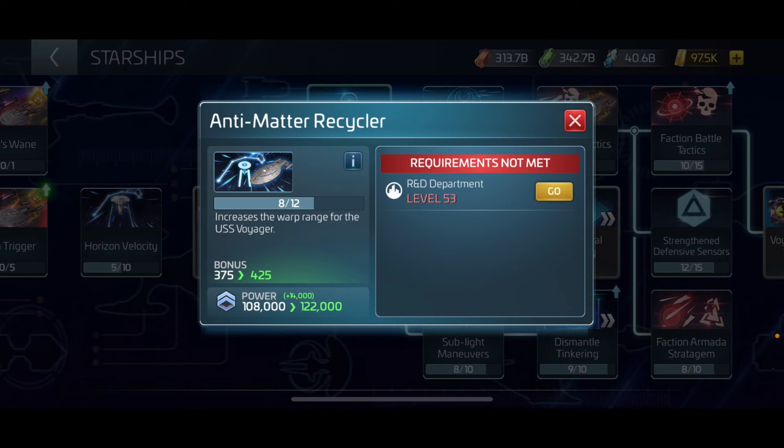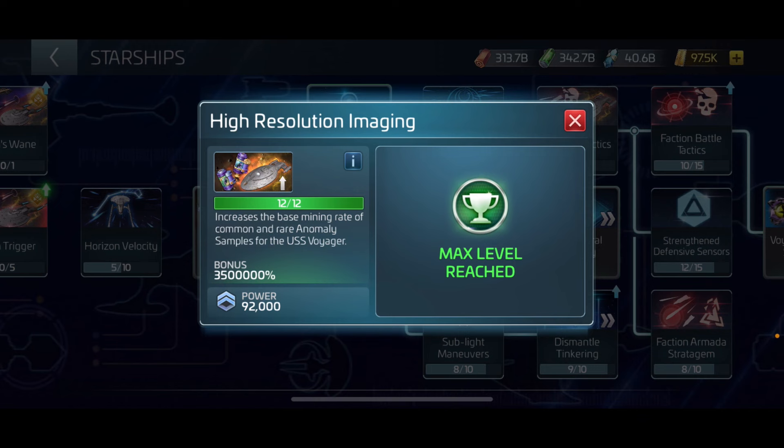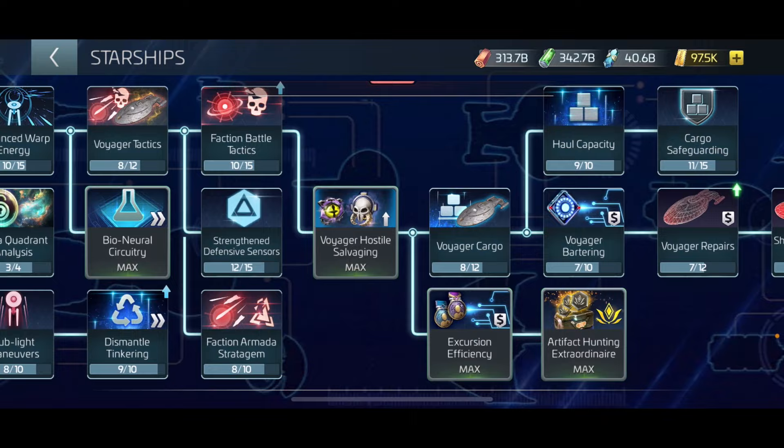Antimatter Recycling is going to increase your warp range, which is important - for example, if you have big ships in your alliance with a G5 uncommon, you can take your Voyager out and start one of those level 51 epics in deep space because of warp range. They can then take it out, you get the leader box, and everyone benefits. High Resolution Imaging increases your mining speed for common and rare anomalies significantly.